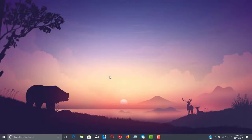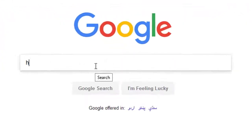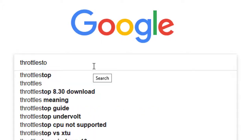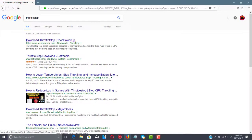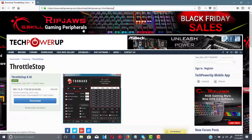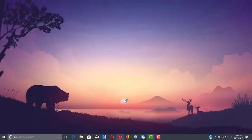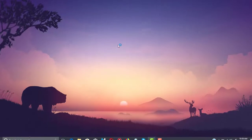The second step is to download a program called ThrottleStop. The link will be in the description below, but I'll guide you to the website. Go to Google and search for ThrottleStop — the link will be in the description. You need to go to TechPowerUp — the URL is techpowerup.com/download/techpowerup-throttlestop. Just click there and download it. Once you have it, you'll have ThrottleStop ready to run.